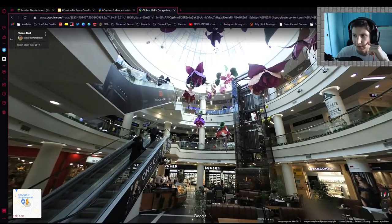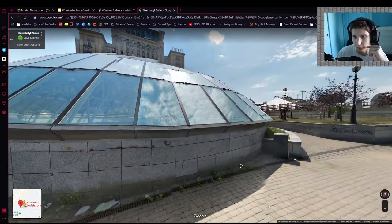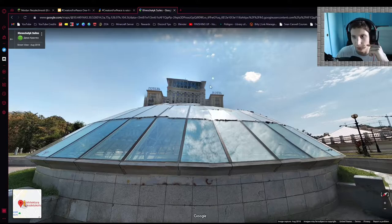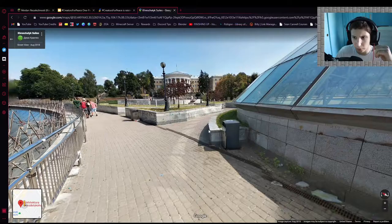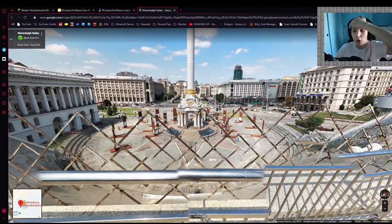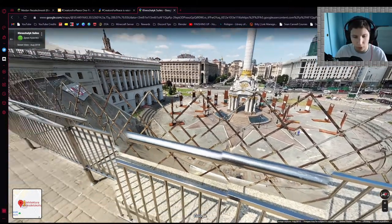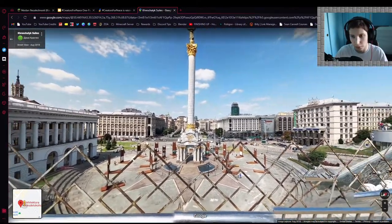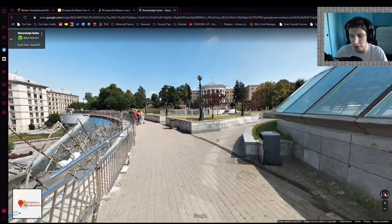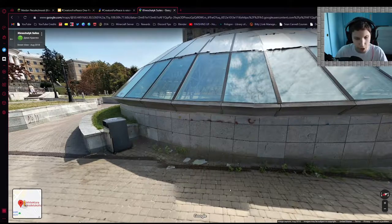I wonder why they have that. What is this? Oh, this is a closeup of this place. It's a hotel up there too. Holy moly — there's a trash can right there. Oh my goodness, this is a nice view. Holy moly. You can get some really cool pictures in this place. Yeah, Minecraft looks garbage compared to this stuff.